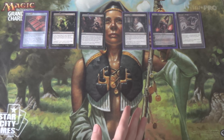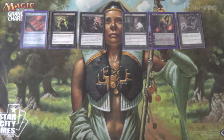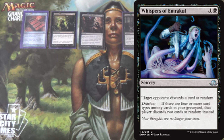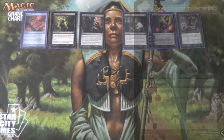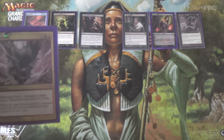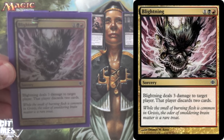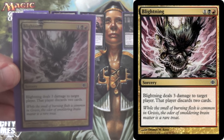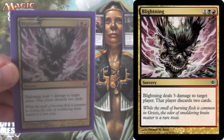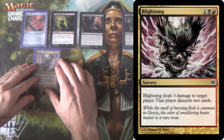These are more typical cards in the list. I'm going to try splashing Red, and doing that allows me to play cards like Blightning — going back to Shards of Alara. Three damage to target player, that player discards two cards. If you count the three damage as a separate card like Lava Spike, then this is a three-for-one; otherwise it's a two-for-one. It deals a little bit more damage and gives you card advantage.